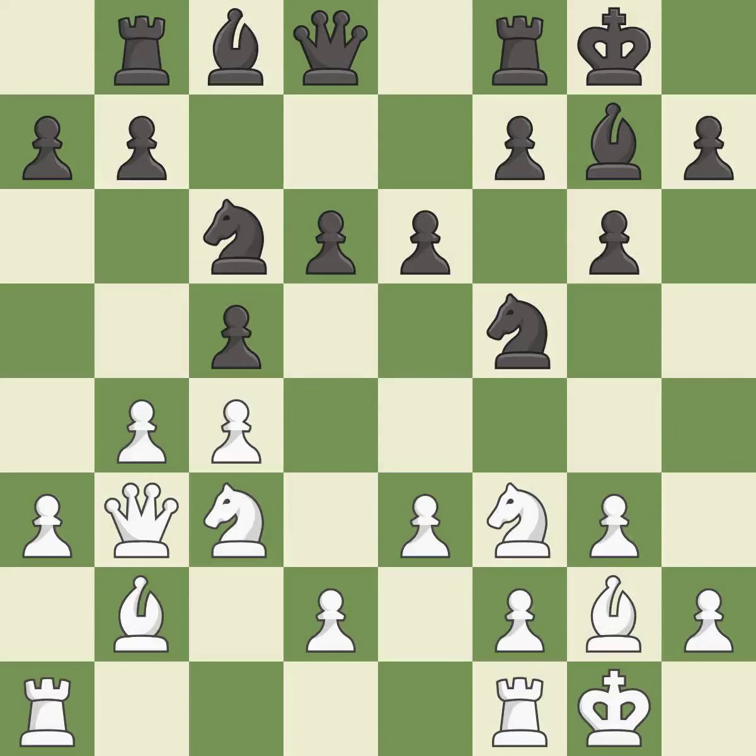This connects the rooks, which helps them coordinate together in the future — it is best, a solid choice. This is a fair move — it is good. This develops the bishop and gives it scope on the long diagonal — it is good.